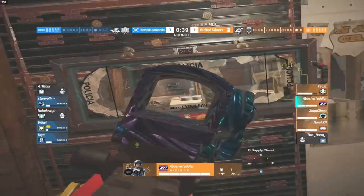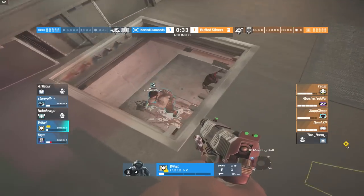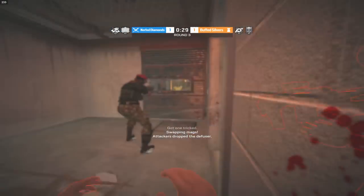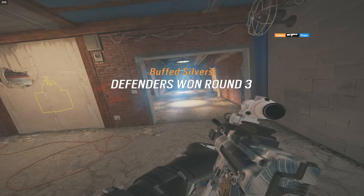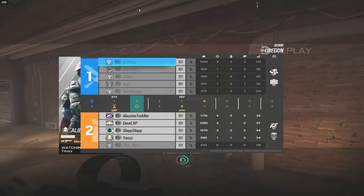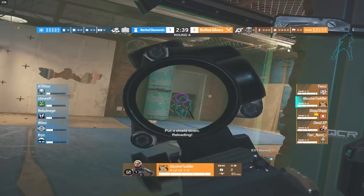The defenders have great positioning and still have the mirror window, so it's not looking good for the diamond players — they're down in man count too. It looks like they're going to do an e-box drop but We will get taken out, and all the diamond players get taken out within five seconds. Round number three goes to the silvers.